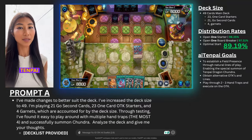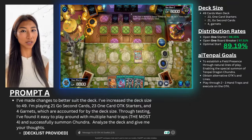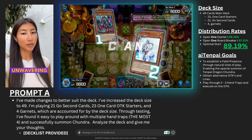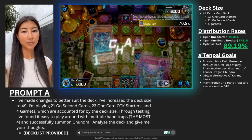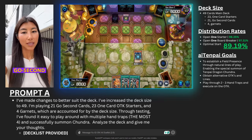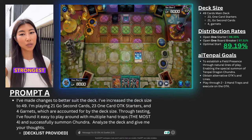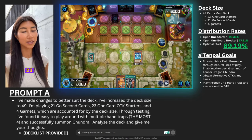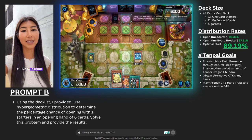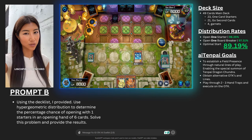From my perspective, I've analyzed this Tenpai deck and found a meticulous strategy that masterfully balances ferocious OTK potential with unwavering resilience against disruption. Crafted with precision, the 49-card build incorporates 21 go-second tools designed to dismantle even the strongest boards, complemented by 23 one-card OTK starters, with Tenpai Dragon Chundra leading as the relentless linchpin of synchro supremacy.